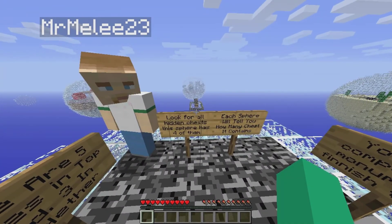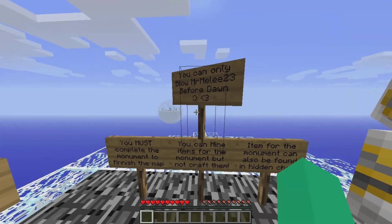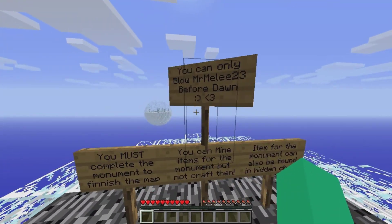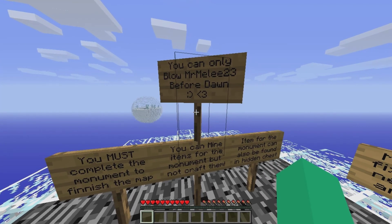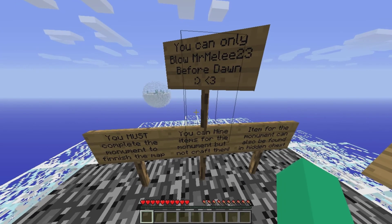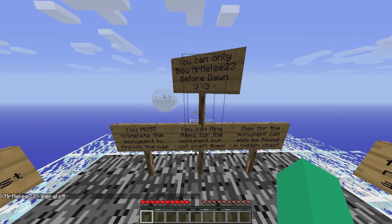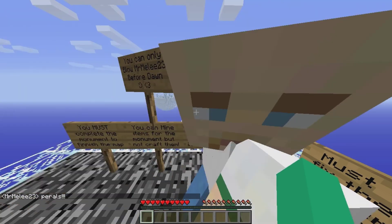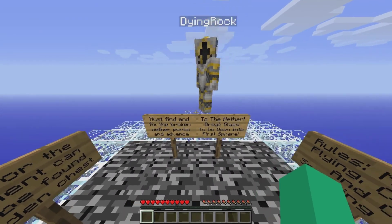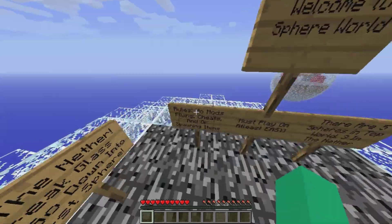Look for all hidden chests — this sphere has four of them. Each sphere will tell you how many chests it contains. You must complete the monument to finish the map, and the monument is over there. You can mine items for the monument but you cannot craft them. Items for the monument can also be found in hidden chests. Must find and fix the broken nether portal and advance to the nether. Break glass to go down into the sphere.